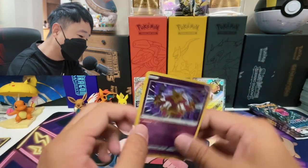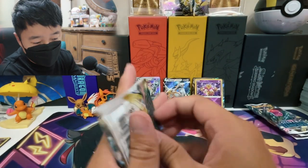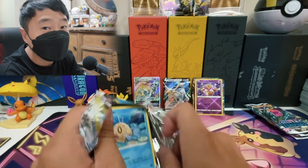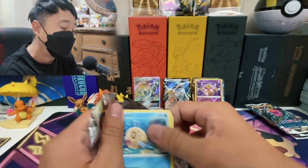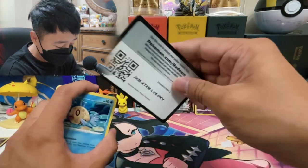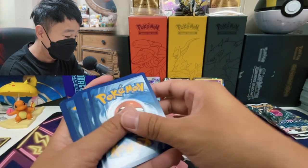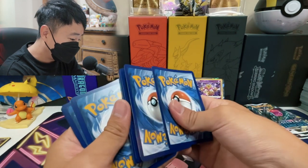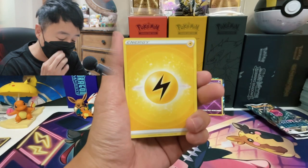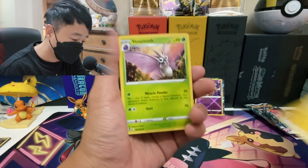So we got Radiant Alakazam. It's a really good Radiant card as well. Alakazam is one of the original 151. I'm pretty sure back in the day when we're all playing Red, Blue, Green, Yellow, a lot of us used Alakazam or Abra or Kadabra in our team because it is so strong.